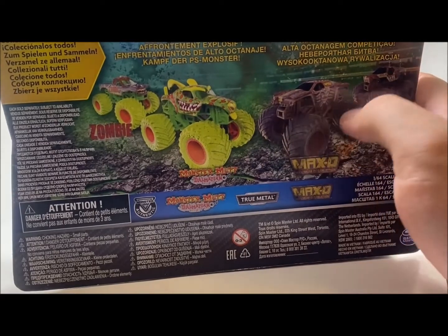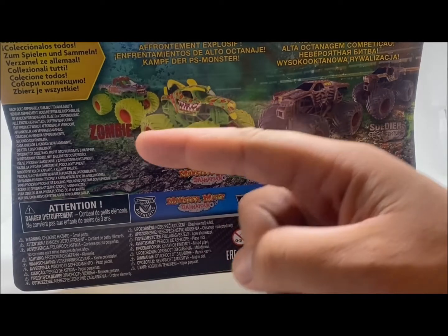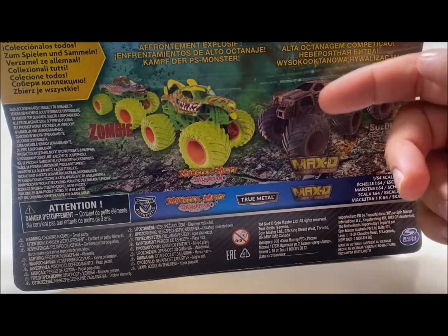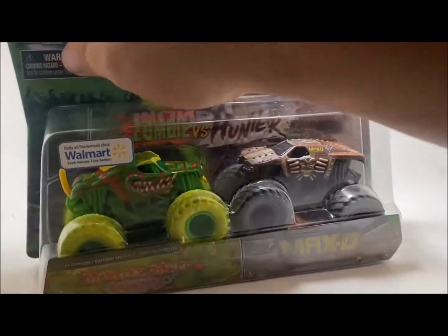Right here on the back of the package, you see Soldier Fortune and you see Zombie, which Zombie, in my opinion, might be the worst Zombie Invasion truck, which is very odd. And then of course you got the Dalmatian and you got Max-D right here. So yeah, the last double pack.